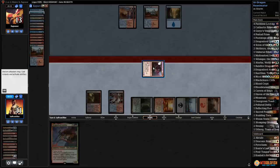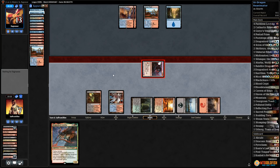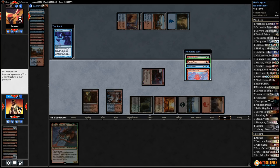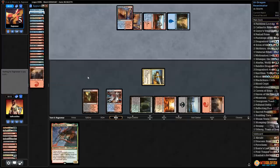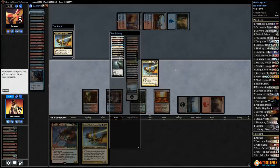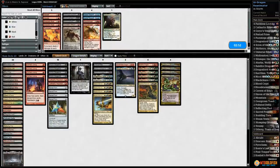We have the Scion kill next turn — attack with Scion, tutor for Moltensteel Dragon. Do some pumping: six power, seven power, eight power — and then we mess it up! Oh my god, opponent drew a gift. We had the win and messed it up. Then opponent has Manamorphose, Pieces of the Puzzle. Opponent passes — we just do this and win. Grab Ojutai for hexproof, get in with Ojutai — there's some punting but we still got the win!